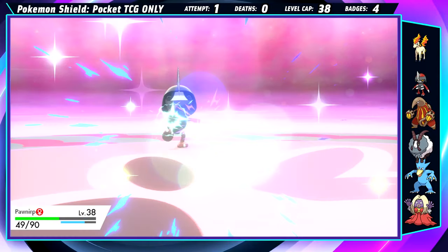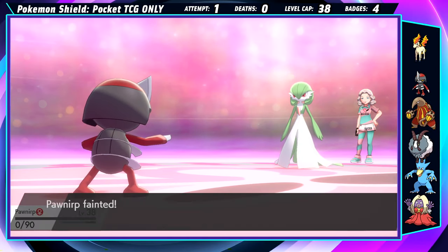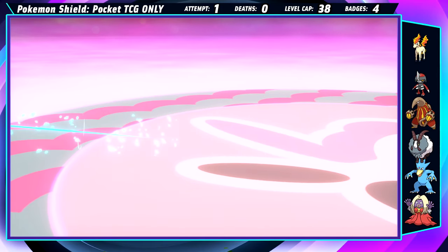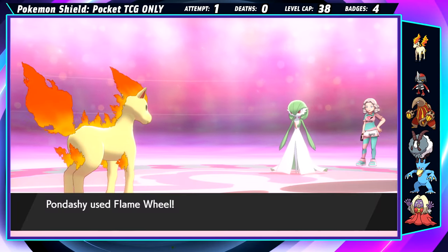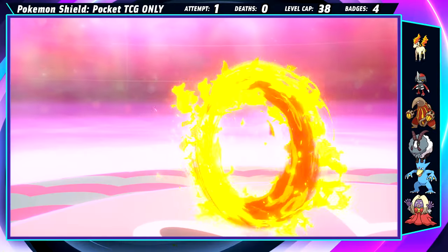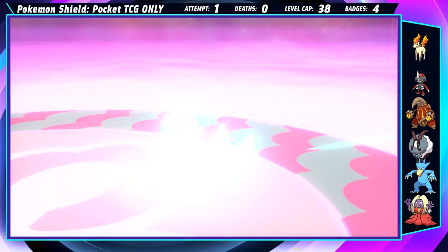But sadly, the last trainer guarding her arena wanted to make sure that never happened, and crits Pawniard with Dazzling Gleam, staining our run and making it no longer deathless. The crit actually mattered here, even with us unevolved. This was extra sad because Pawniard was very quickly becoming my favorite Pokemon of the run — other than Peek. Maybe in another life, Pawniard.